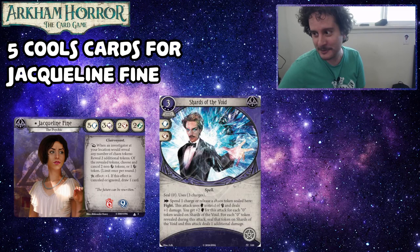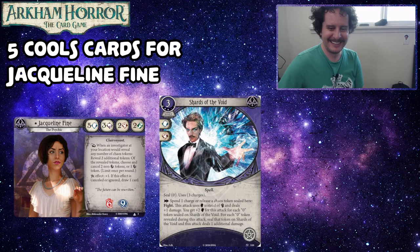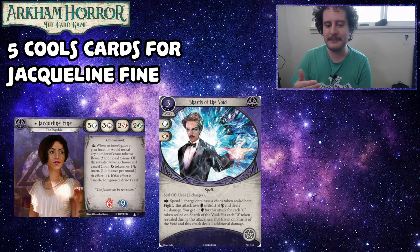Bryn cracks the code: it's probably something to do with the fact that you want to reveal zero tokens to get extra charges on Shards of the Void — and you get to reveal extra tokens, so it's much more likely you'll find those zero tokens. This one's also really cool because a lot of other spells have negative effects when you reveal bad symbols, which can really hurt Jacqueline. But this one is just all upside. You can spend the zeros as charges, so feasibly this card can just never run out.